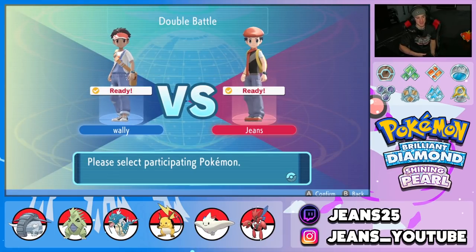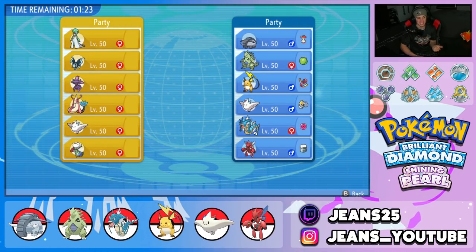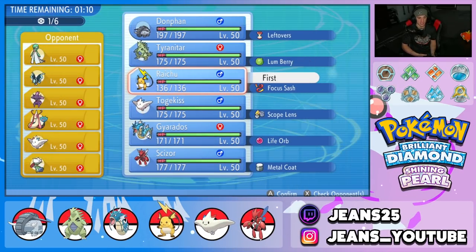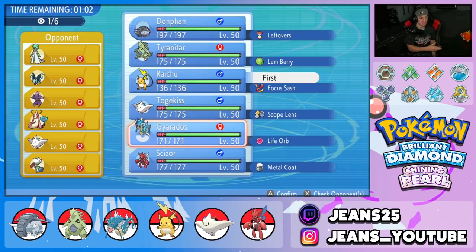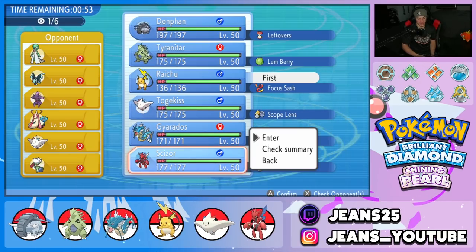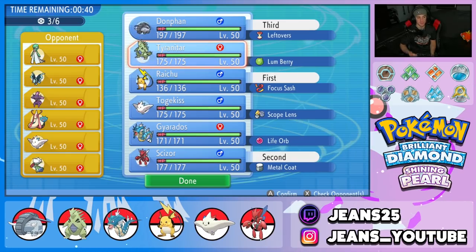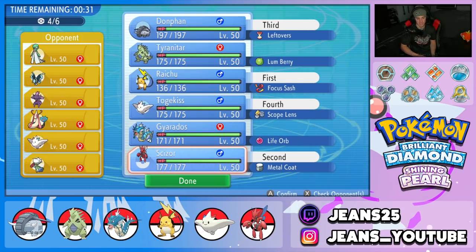Hopping into battle two. The opponent has a lot of Fairy types — Gardevoir, Clefairy, Milotic, Mismagius, Togekiss, and Roserade. Scizor is a must here. Raichu is a great lead considering they have Togekiss that might use Tailwind. I'll lead Raichu and Scizor — potentially set up a Swords Dance after Fake Out. Donphan in the back. Last slot I'll consider Togekiss as another special attacker since so much of the opponent's team is super effective against Tyranitar.